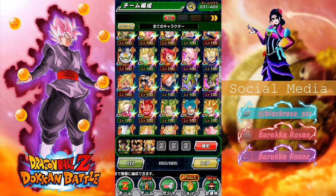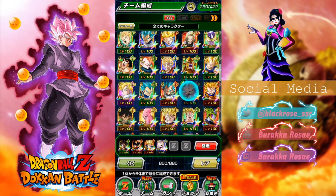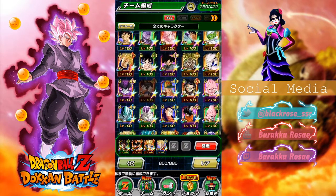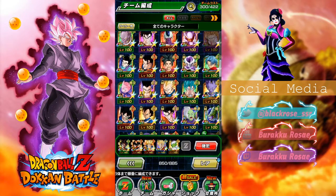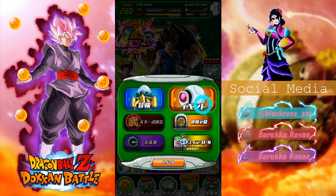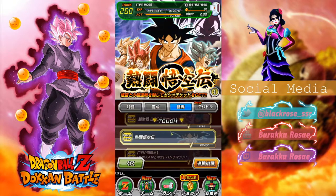I just want you guys to see what they do. The super attacks are on Twitter and everything, but whatever. I'll put this Goku, the other Super Saiyan Vegeta, Piccolo, and Namek Goku just to fill in the slots — just so they can take some damage and I can transform by the fourth turn.